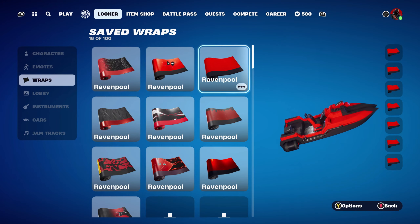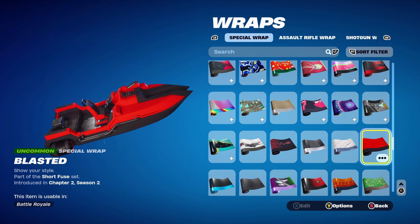The weapon wrap for combo 3 is Blasted, from the Chapter 2 Season 2 Battle Pass — it's TNT's weapon wrap for that season. As you've probably guessed, I'm using it for the red and black. Let's move on to the next combo.